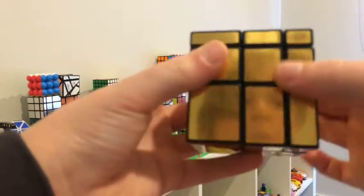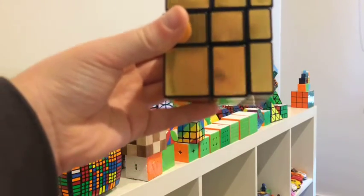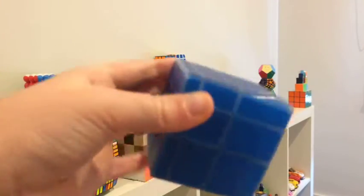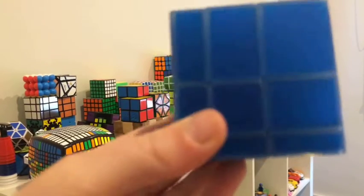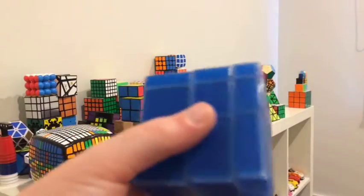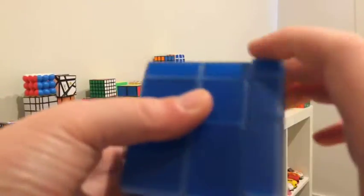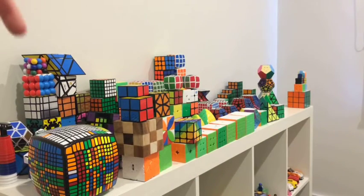ShengShou 3x3 mirror blocks in gold, and the QiYi mirror cube — 3x3 glow in the dark. Let me show you it really is glow in the dark: three, two, one — dim the lights. Okay, you can't really see it, but it does actually glow in the dark — I need a brighter light. That's it for 3x3 shape mods.